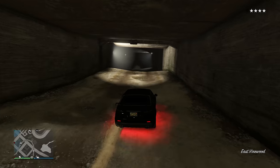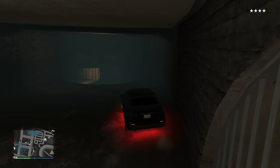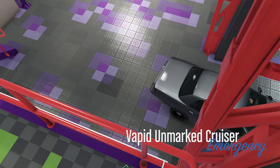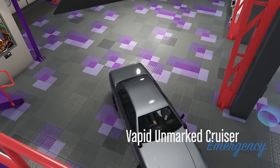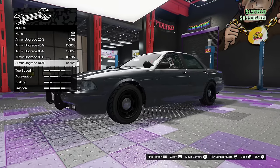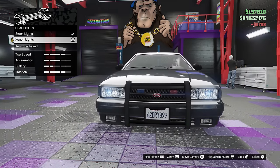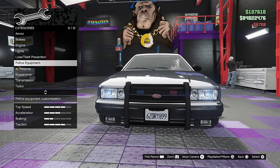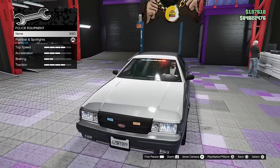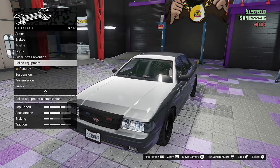As for customizing the Unmarked and the regular Cruiser, you want to customize these in any of your properties — your agency, your CEO office, your MOC, your auto shop, the arena, or anything that is a property where you can customize cars. Going to Los Santos Customs or the Los Santos Car Meet will not allow you to customize these vehicles.